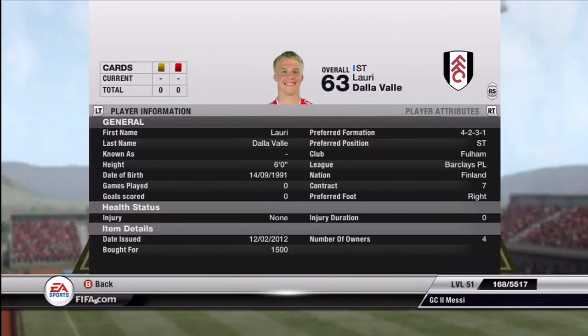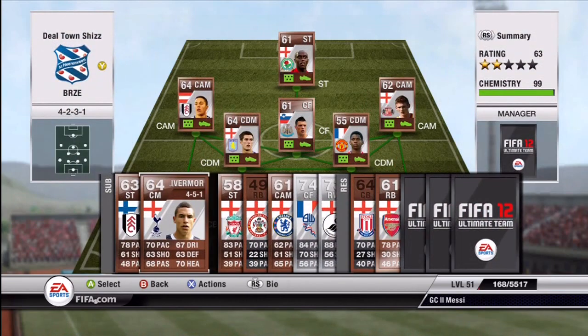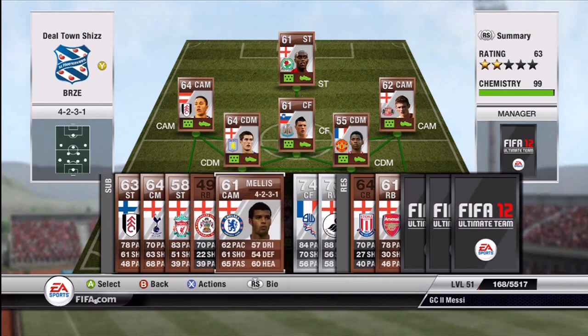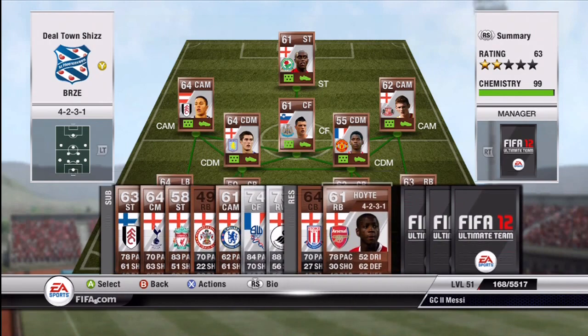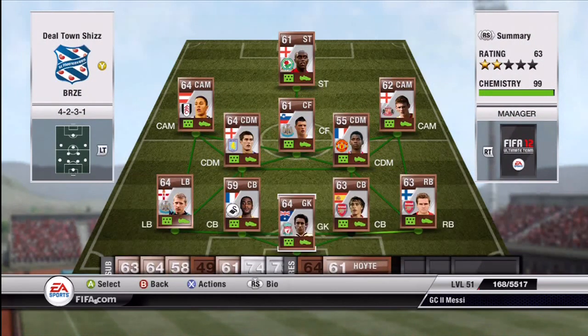On my bench I have Lori Delavalle — he played for Liverpool, now at Fulham. He's got decent pace but nothing else really going for him so I don't really play him. Jake Livermore I could play instead of Cook but I prefer Cook at the moment. David Amu is a good player with 83 pace but I wouldn't put him ahead of Slew. Ryan Shawcross is a great center back — good pace around 70 and decent defending in-game, so I'd recommend him if you can't afford either of the main two. Lastly we have Hoyt for Arsenal as the backup right back.